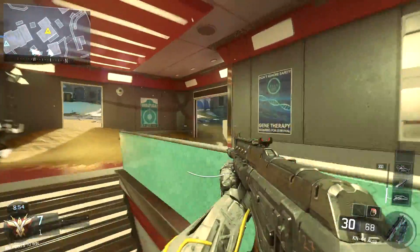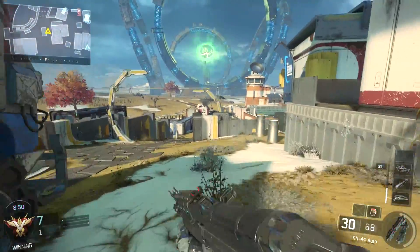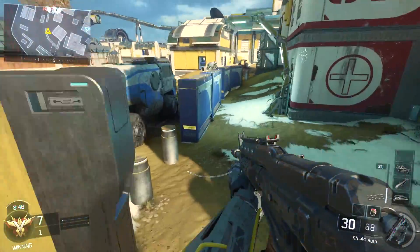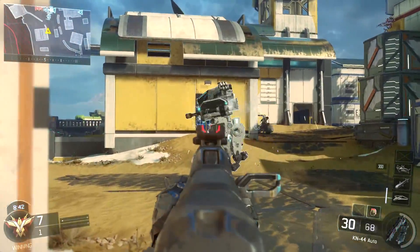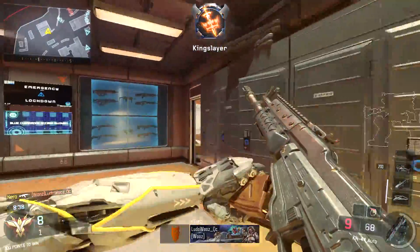What's kind of nice is I do know where I'm going already, having never actually played this map on Black Ops 3 aside from private matches and walkthroughs. It is kind of nice knowing where I'm going most of the time. But we are playing Team Deathmatch, and it appears there's a guy right there. My aim — there we go. We're on a 3 killstreak.